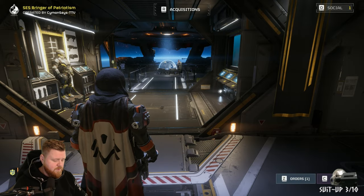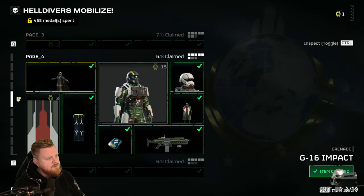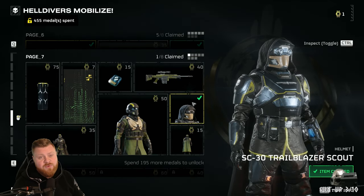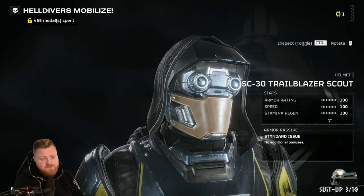The helmet we're searching for can be found under the Warband 3 edition. You want to go all the way down until you hit page 7. This is the one you're looking for — the Trailblazer Scout. As you can see here, it's just a regular stat shown here; there's nothing special about it.